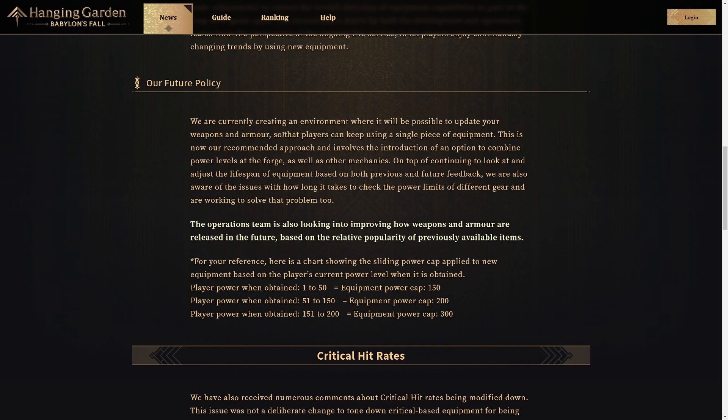Regarding their future policy: they are currently creating an environment where it will be possible to update your weapons and armor so that players can keep using a single piece of equipment. This is now their recommended approach and involves the introduction of an option to combine power levels at the forge, as well as other mechanics. They are also aware of the issues with how long it takes to check the power limits of different gear and are working to solve that problem. Different equipment has different limits, and the power limits of lower-level gear versus higher-level gear are drastically different — they are looking to standardize that, which is a good thing.